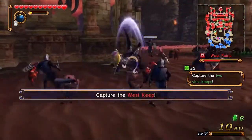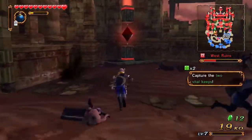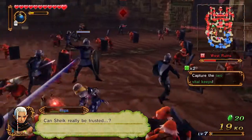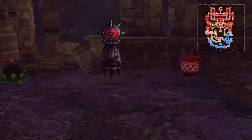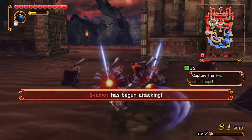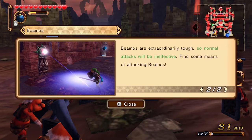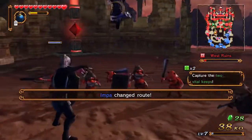Okay, we need to capture the West Keep. I'm not sure where you are. I'm attacking — B was my attack button. Oh wait, it's Beamos, not Armos, sorry. We can submit with bombs. Bombs or arrows — that's how it usually is in Zelda.